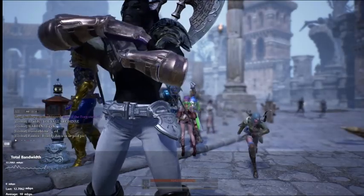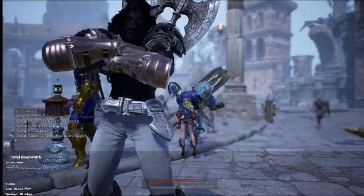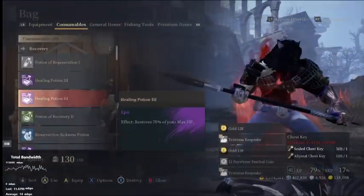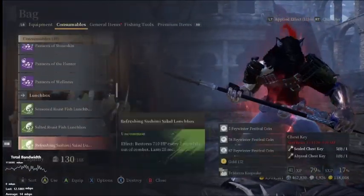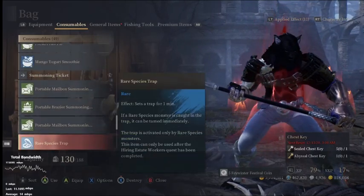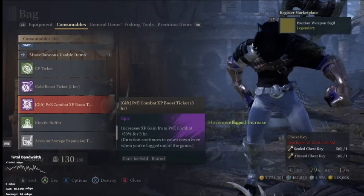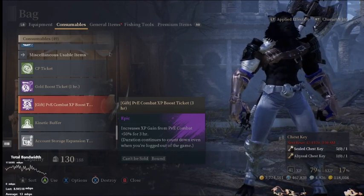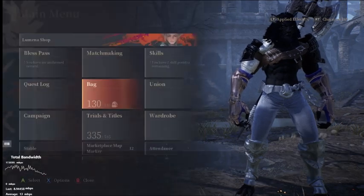We're back and today we're going to be talking about a level guide. When you're doing XP grinding, you're going to want to get a booster. I usually carry one on me, and as you can see I have one right here — this is a three-hour booster that increases your XP by 50% for three hours.